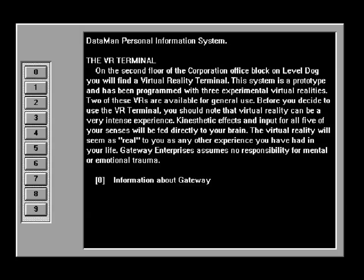The VR terminal — VR of course being virtual reality. On the second floor of the corporation office block on Level Dog, you will find a virtual reality terminal. The system is a prototype and has been programmed with three experimental virtual realities. Two of these VRs are available for general use. Before you decide to use the VR terminal, you should note that virtual reality can be a very intense experience. Kinesthetic effects and input for all five of your senses will be fed directly to your brain. The virtual reality will seem as real to you as any other experience you have had in your life. Gateway Enterprises assumes no responsibility for mental or emotional trauma. Thanks, Gateway. You guys are awesome.